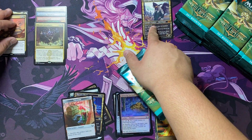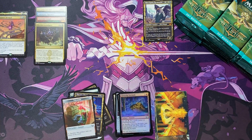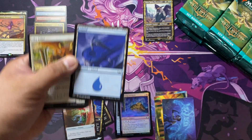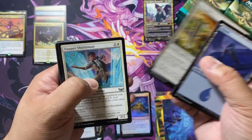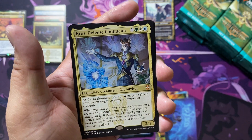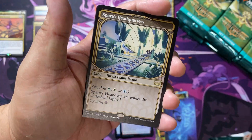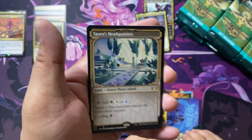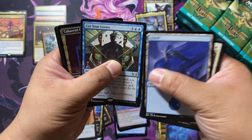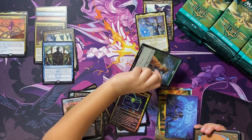This will be the last one for a bit because I have to make this video quick. We have a Commander of Mythicare, Kroos Defense Contractor, and our rare is Spara's Headquarters — a Showcase Triland, very nice. And a Cut Your Losses for another rare, and look — a Cabaretty Charm in nice foil-ness. Very cool.